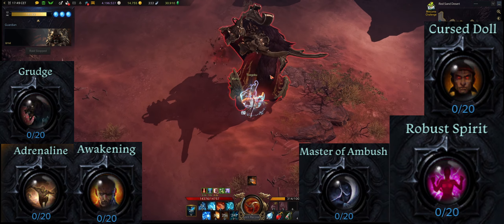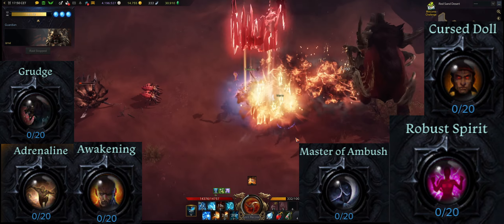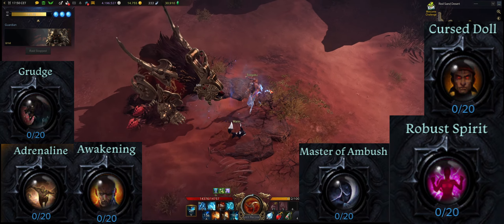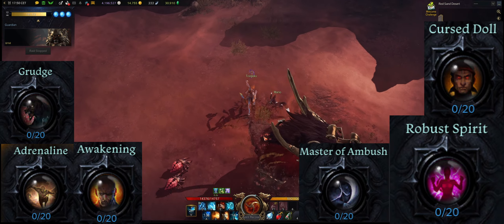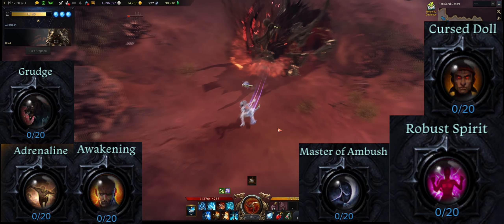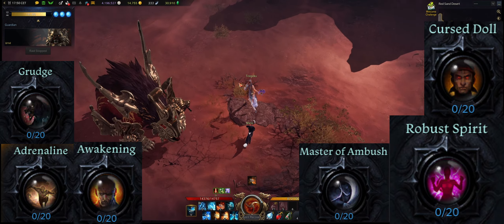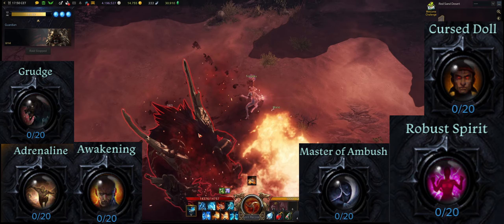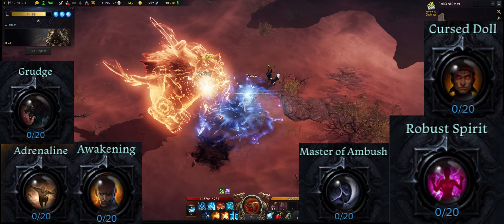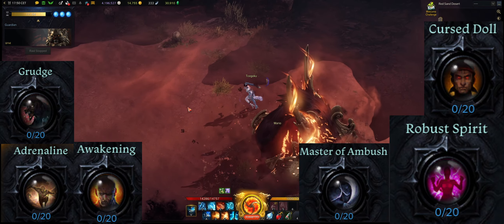Master of Ambush is also a very good engraving with no downside — it increases your back attack damage. This is very important for your main DPS skill Merciless Pummel. Pulverizing Palm and Shadow Breaker also use back attacks. When you reach tier 3 and have more resources to level up engravings, you can also take Grudge to level 3. It is very important not to take Grudge when you can only level it to level 1 or 2, as this decreases your survivability. The same can be said for Cursed Doll — only take it when you can level this engraving to level 3.